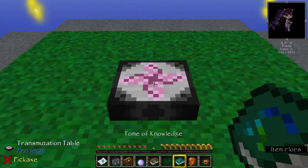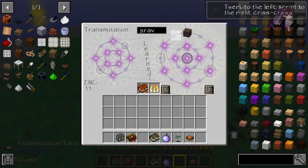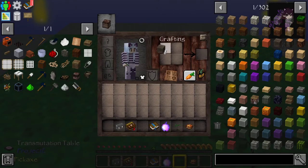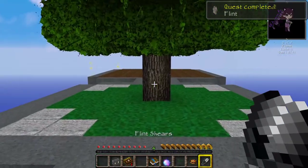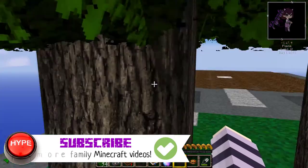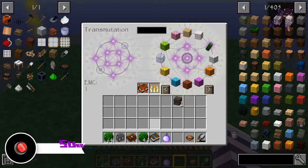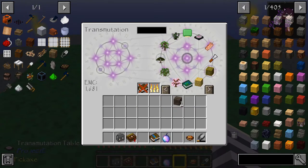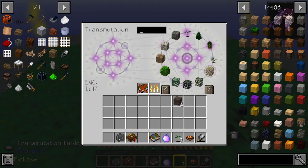Let me claim all of those rewards and put that book in the table. What I want to do first is pull out some gravel, turn the gravel into flint, make some shears, and use my hotkey for vein mining just so I can get some more EMC value to put in the table here. So now you can see I have quite a bit of EMC. I want to get another couple of saplings so I can get some more wood and let's get some supplies - some ice, some sticks, some cobblestone.